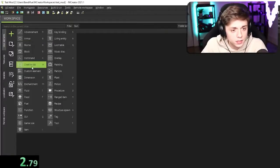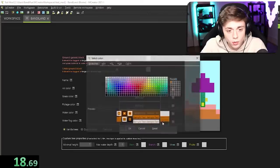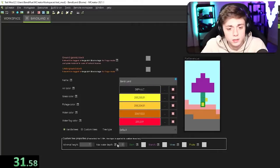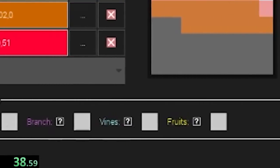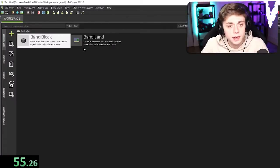I want to open this and make a new biome. It's gonna be called Bandy Land. The water is gonna be orange, the fog deep red — it's gonna be a weird area. I want the foliage to be yellow, the grass also yellow. I'll just leave the air as it is. I don't know any of these settings. Ground block — normal grass, I hope it just changes color. The underground block, maybe we should make it the Bandy Block.